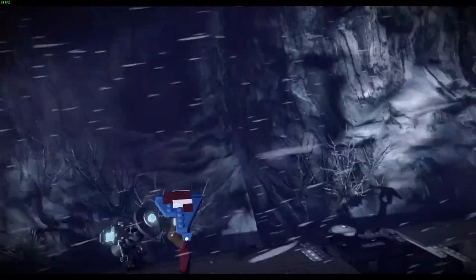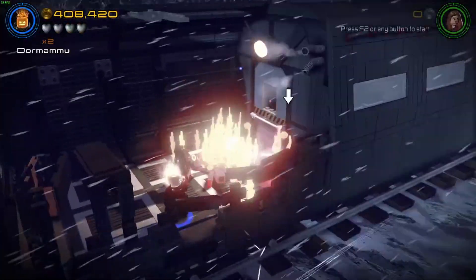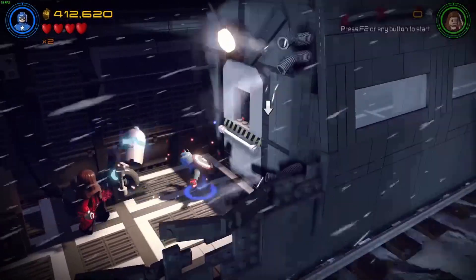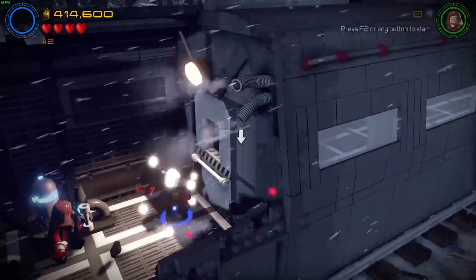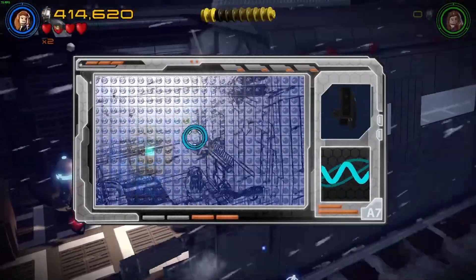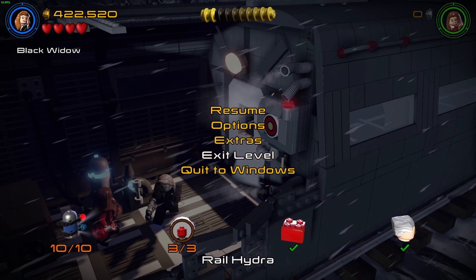Let's grab this. We get a minikit for it - there we go, that's number nine. So that just leaves this minikit over here. Hawkeye and Black Widow - Black Widow can do the tech stuff over here. There we go, now we can target that - she can do this as well of course. And that's the final minikit! Ladies and gentlemen, there you have it - all minikits, all characters, the red brick, and Stanley and Pearl.